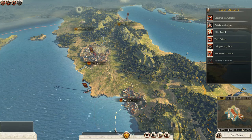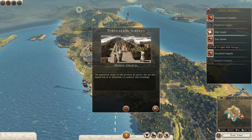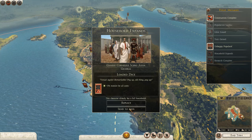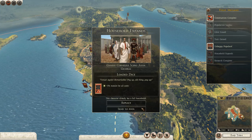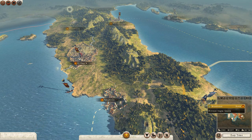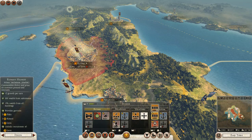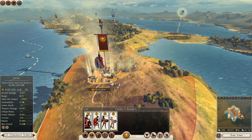Okay, there we go. Physical conditioning is done. We can do another research thing, so I think I'll do land management now. Population surplus, construction complete. Public order is going up in Rome now - it's going up in Italia, which is good.